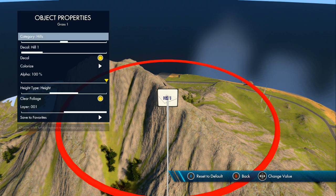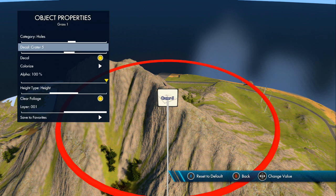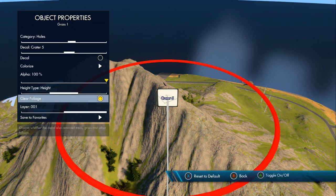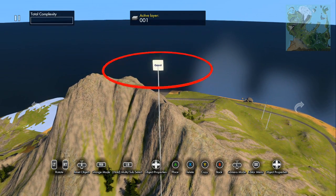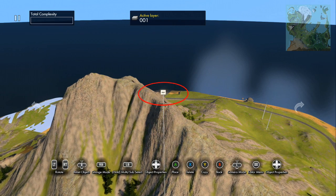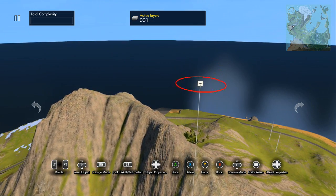What you want to do is create an object, go to Environment Terrain Modifier, go to the object properties, make sure it is a hole, make sure it's Crater Five, turn off the decal, and now use the copy button to make this over and over and over again.